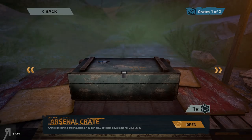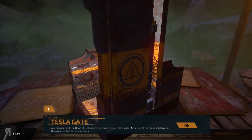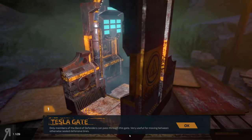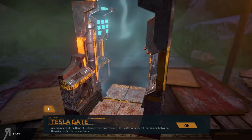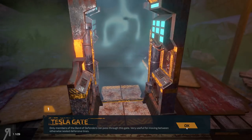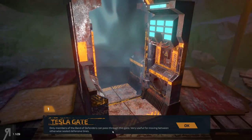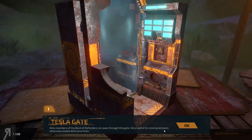This is an arsenal crate, and this contains arsenal weapons — in other words, just weapons. What do we have? A Tesla gate. Very nice. Basically, this is a tower defense FPS in the vein of Sanctum 2 — that's one of the most recent ones that come to mind. As you can see, only members of the Band of Defenders can pass through this gate. Very useful for moving between otherwise sealed defensive lines.